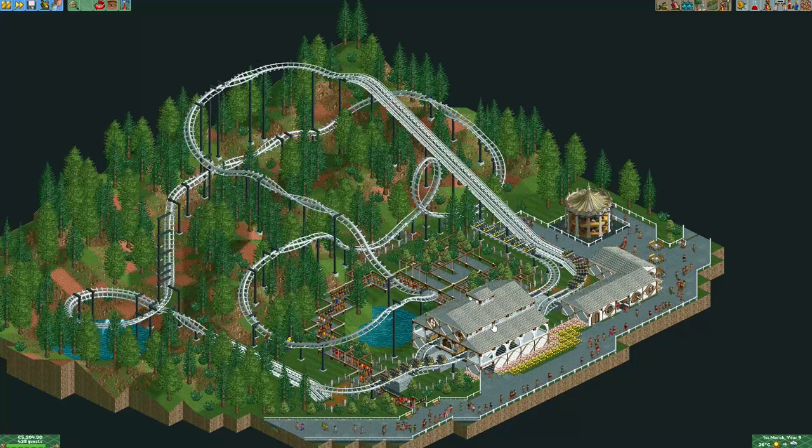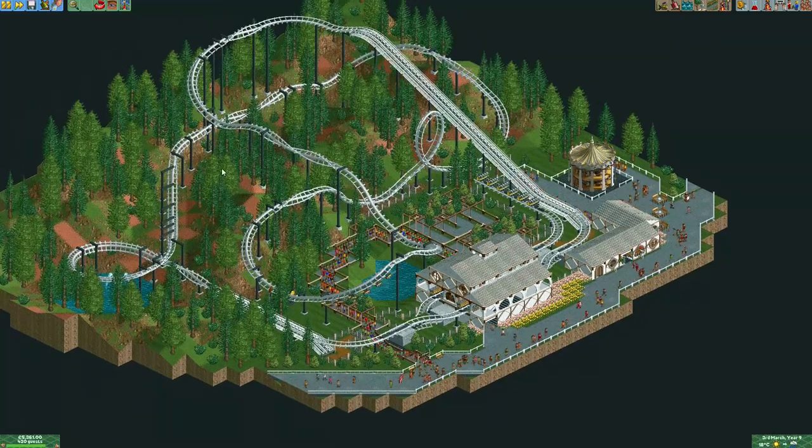Here we have the trains leaving the station — one of those dual stations — with a little transfer track right next to the lift hill, just like the real ones. I think this layout could very well be a real layout for one of these coasters. There are some very nice inversions taken at quite a calm speed, a vertical loop, and just a very good layout from Colorblind Unicorn.